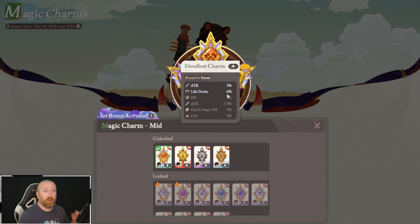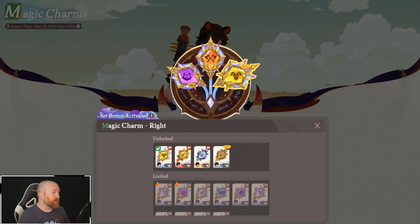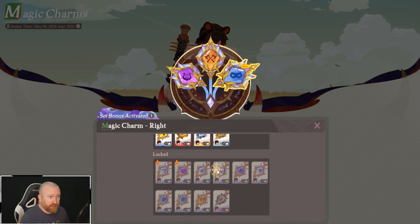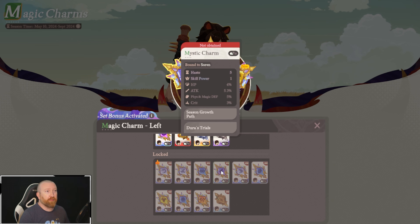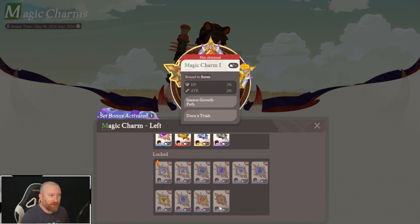Even on our Soren, we have skill power attack and attack life drain — this is actually really cool. You can even get life drain on heroes, and a hero like Soren is perfect because he does have some survivability issues. Then we have other ones that are physical and crit defense, which feels more defensive. But you can see there are so many different items you can get for these stat lines — it's pretty crazy how customized you can make these heroes.